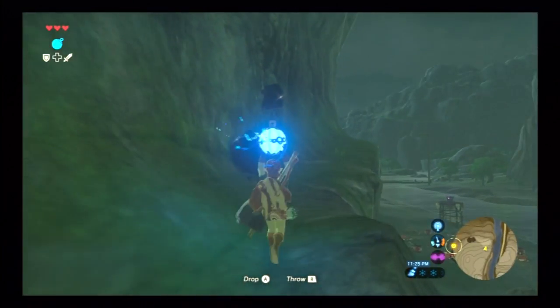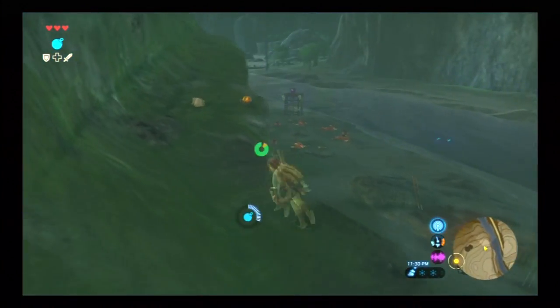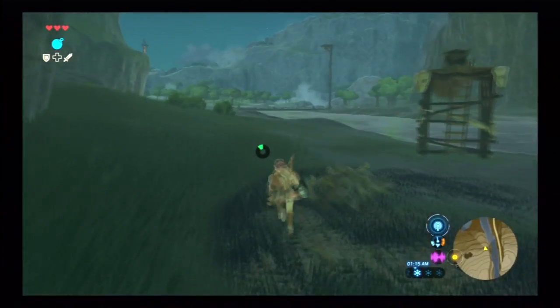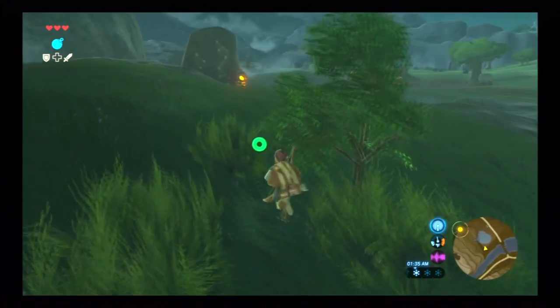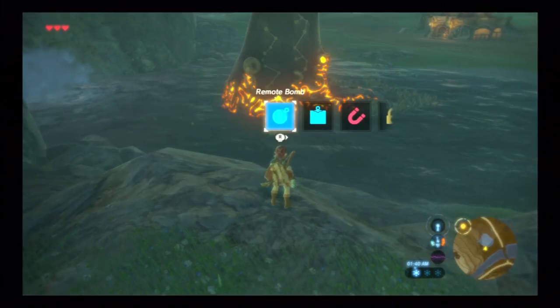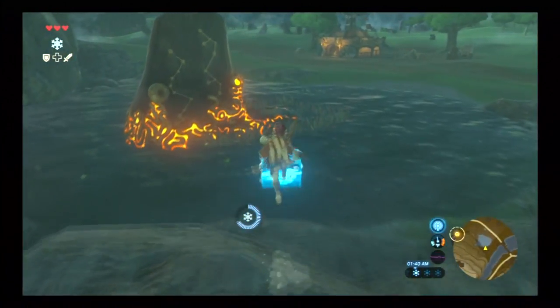Now that you have your first piece of climbing gear, getting around is going to be that much easier. There are two shrines at the top of these mountains and I recommend taking them out, since getting more shrines means more hearts or stamina. Next, keep heading east until the whole area opens up — at that point you should notice a shrine just slightly to your north, along with a new area which is actually a stable.